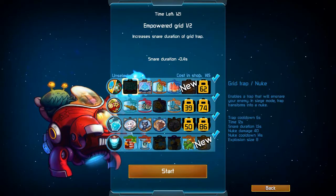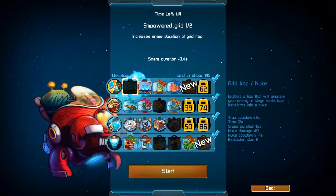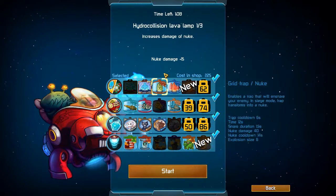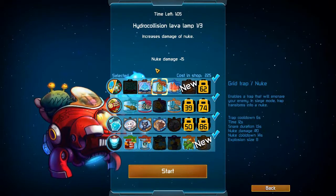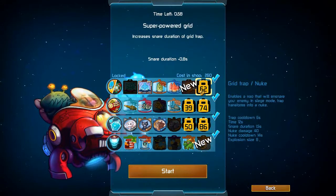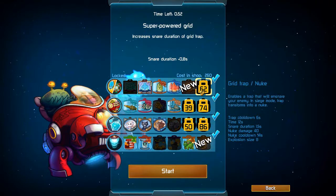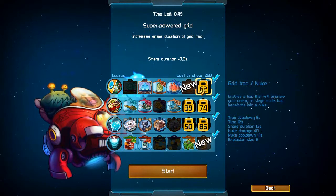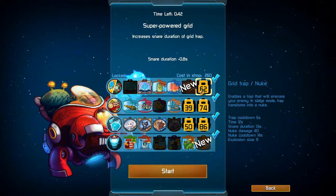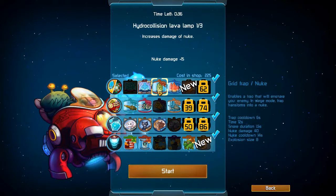Derpal has two abilities: siege mode and the nuke. His main fire shoots cats. You can see I've unlocked a few abilities, but a few are locked because I entered the prestige line. When you get to around level 90, you have a chance to gain prestige icons next to your name, but they reset almost all your abilities and you have to start over. I'm now level 17 and have to regain my prestige.